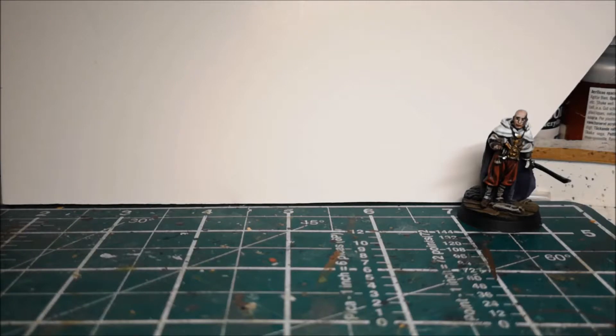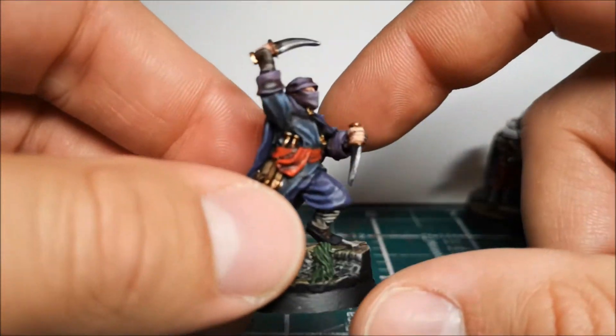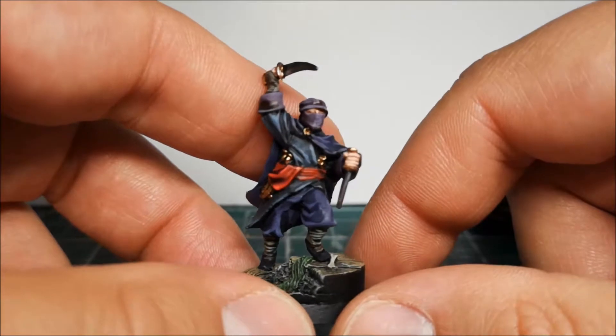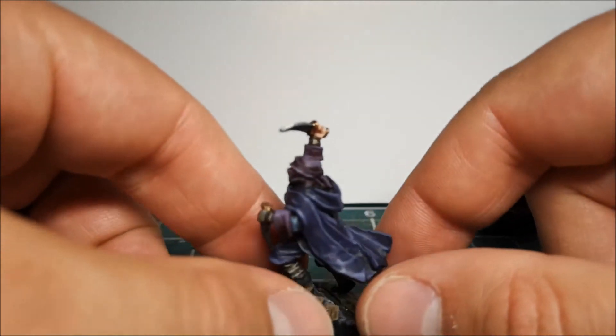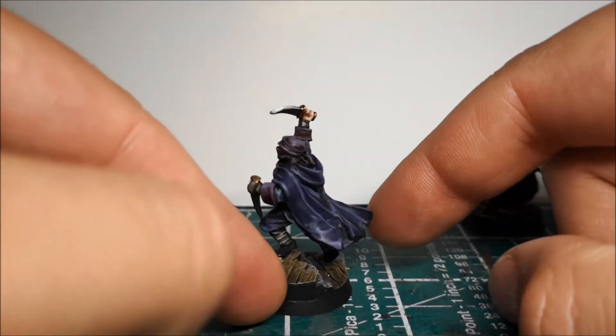Didn't have much fun painting his face, it was a bit of a pain. The next one was the Hasharan, which are basically assassins. So these are pretty much ninjas, if we're going to be honest. Now this is Finecast, so you did have the normal fun of having to clean up the Finecast.